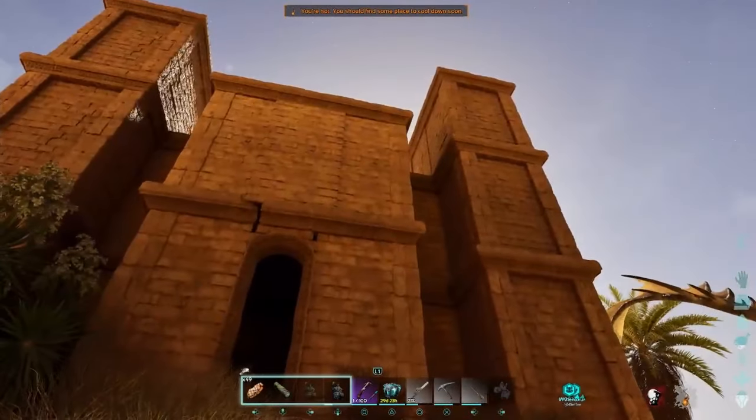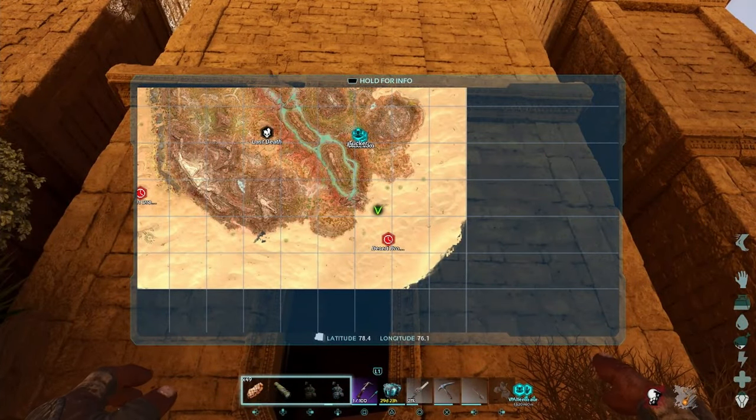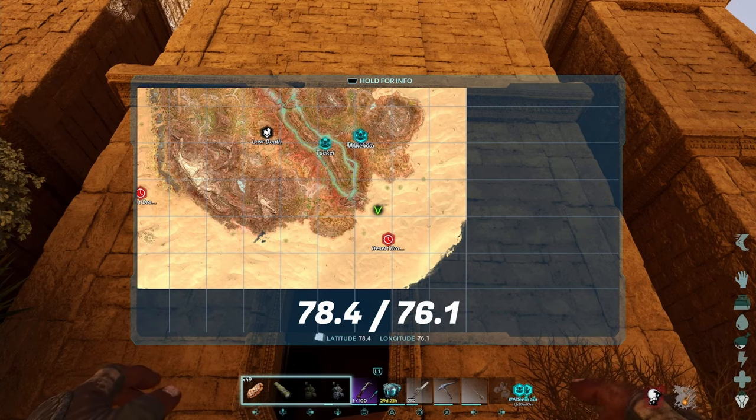These snails are going to be cave snails, that's why we are here. This is the cave for the Destroyer, which is located on the church or the building in the desert, located at 78.4, 76.1.